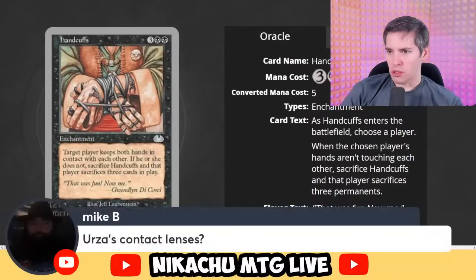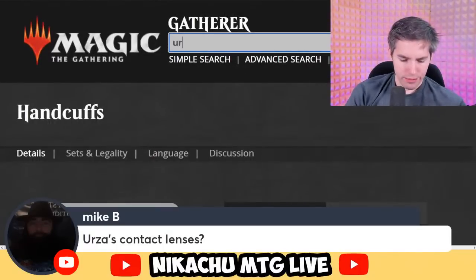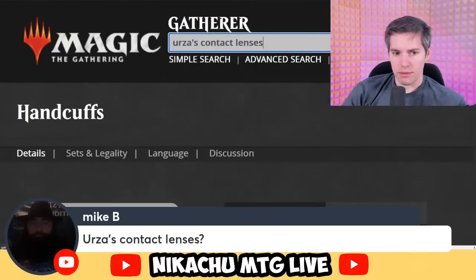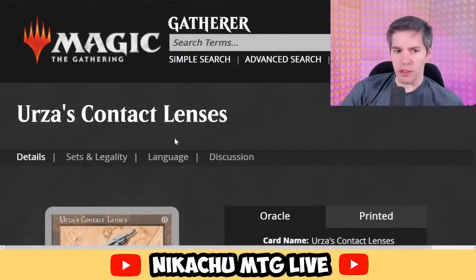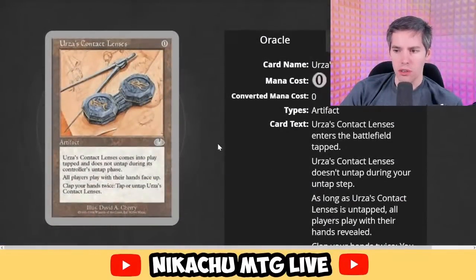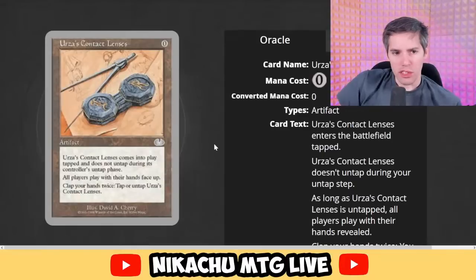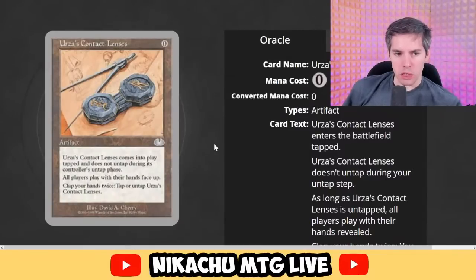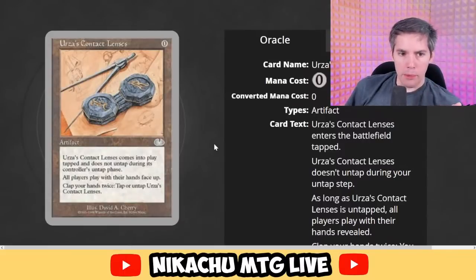Urza's Contact Lenses — for zero mana. Urza's Contact Lenses come into play tapped and do not untap during their controller's untap phase. All players play with their hands face up. Clap your hands twice to tap or untap Urza's Contact Lenses. That is not a real card — go to jail.